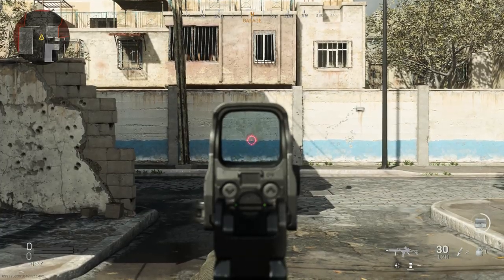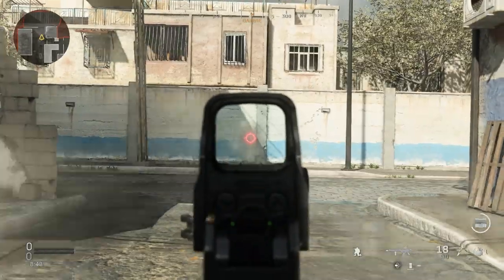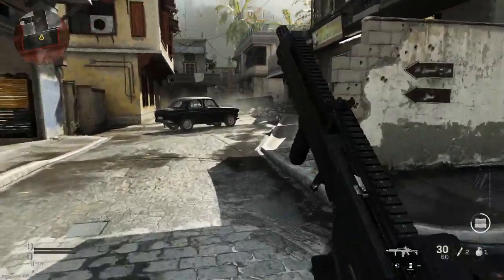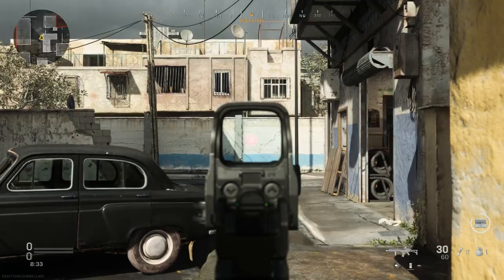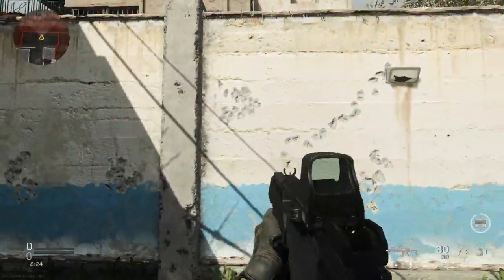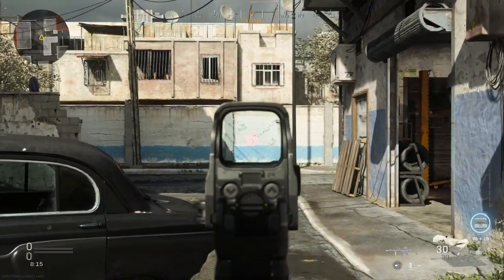You get a little horizontal sway but the shots are pretty tight. These are all center-mass shots — the recoil isn't going to take you off target. Even from a bit further back, the shots are still pretty tight. For headshots at long range you'd want a mount, but you could tap fire or even hit someone at that distance with this build.